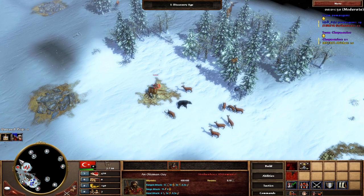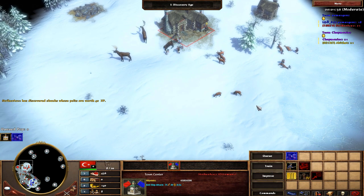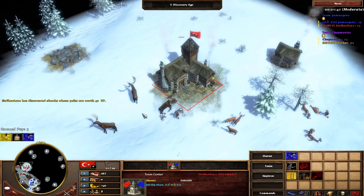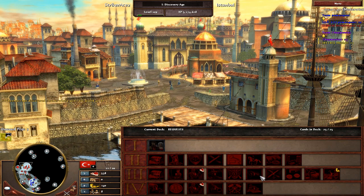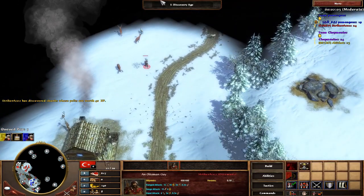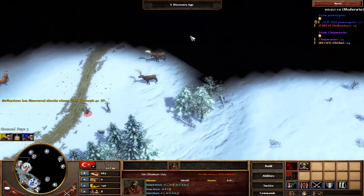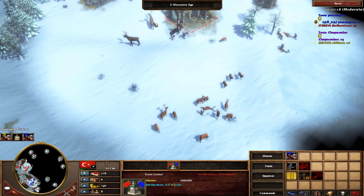I'll probably do these eventually in a 1v1, but I enjoy doing team games and I had them online. Let's get our deck out here — the requests deck. Pretty straightforward with Ottos. Having this trade post is going to help us loads. I have all Cav cards basically and the two Falconettes. For my inventory I can just do Janissaries, and for my cards I can spend all the specialty units. You could toss in Abbas guns or Janissaries in there for your cards — up to preference.